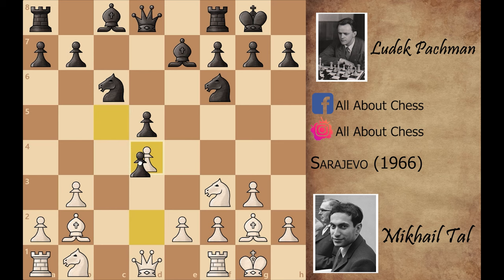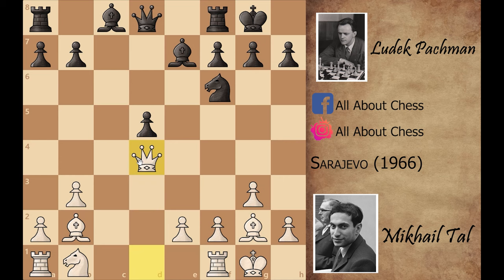Let's see what happens if black plays c captures on d4. After c captures on d4, Mikhail Tal can play knight captures on d4, knight captures on d4, and after queen captures on d4, it's very hard for black to save this pawn on the d5 square. That's why black didn't play c captures on d4.